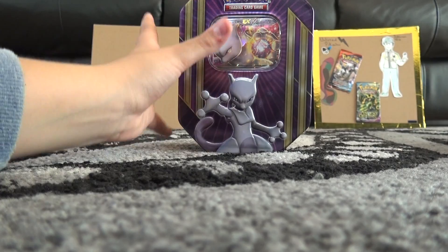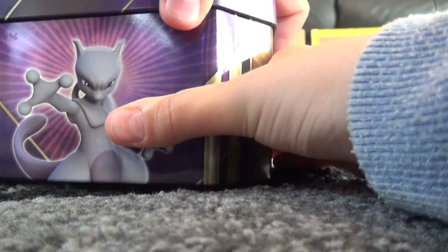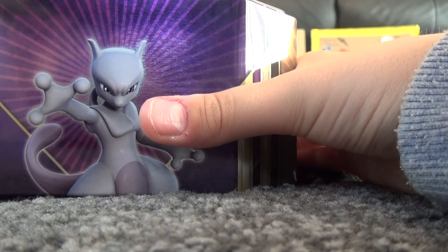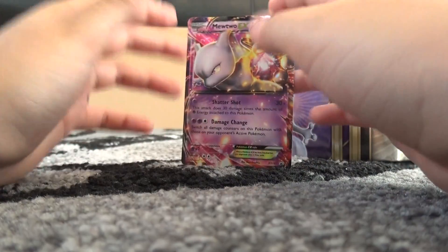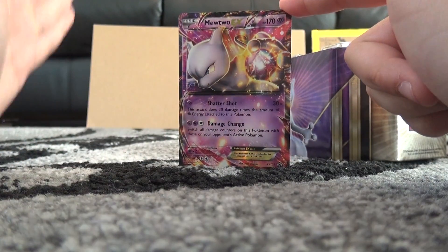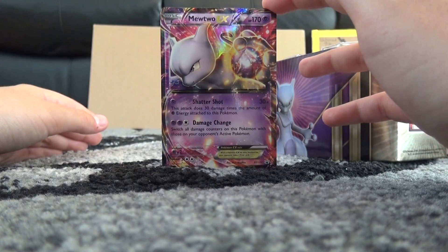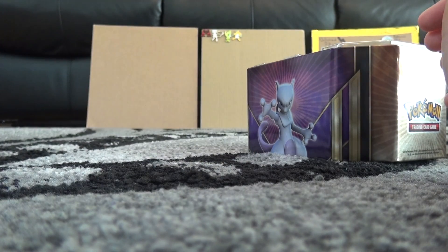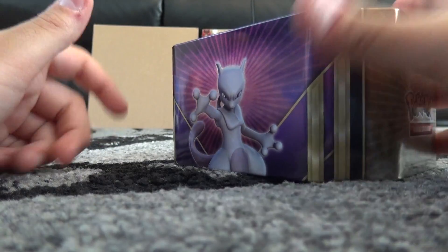There's the promo card. So we get four booster packs. I'm kind of in a hurry, sorry about that, but I won't speed through it too quickly and I won't take too long either. Here is the Mewtwo EX promo card, which looks amazing. It's much better than the ones in all the sets, definitely. But let's get all the stuff out.